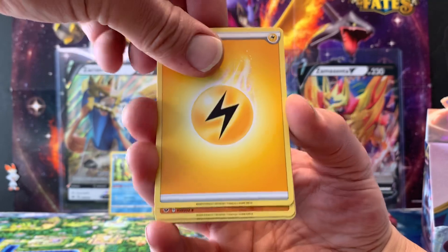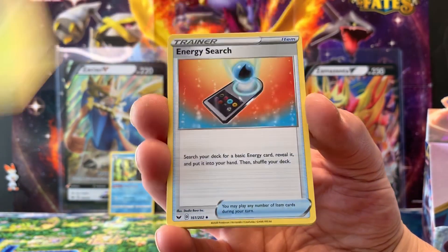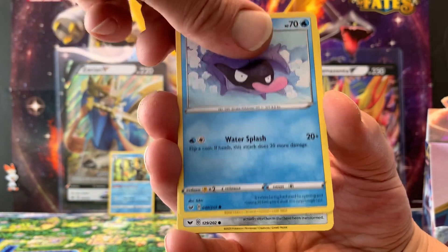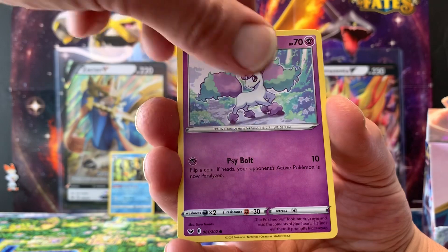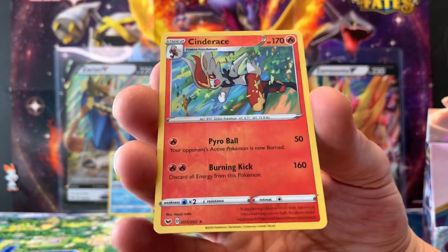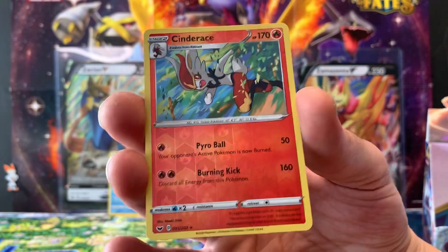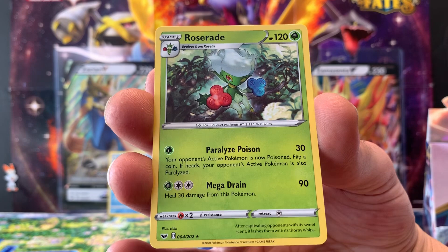Fourth pack: we have Electric Energy, Polteageist, Eldegoss, Energy Search, Snom, Grookey, Shelter, Mawile, Galarian Ponyta, a reverse hollow Cinderace — now we've got all three reverse hollows of the Scorbunny line — and a regular rare Roseraid.